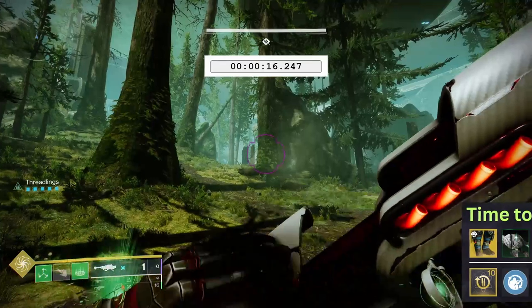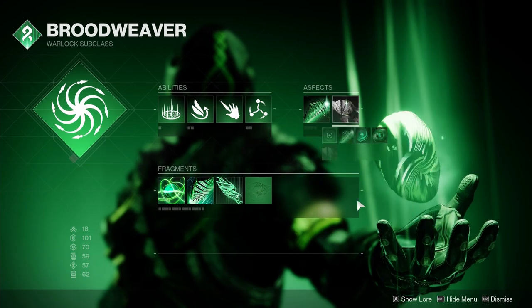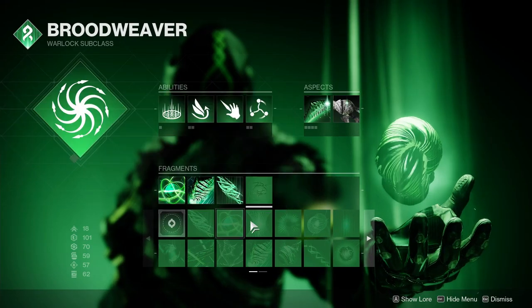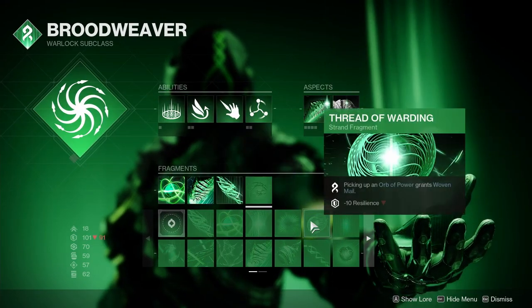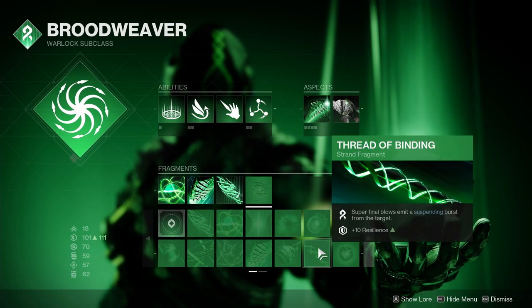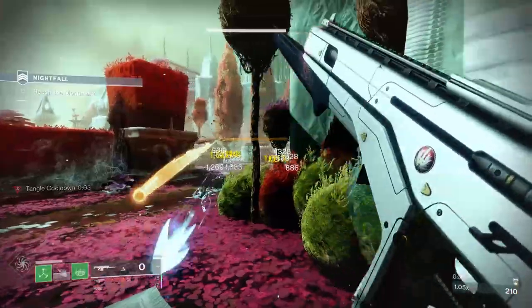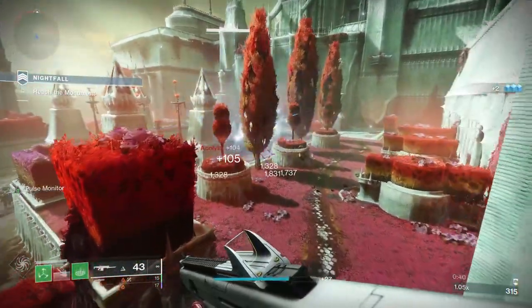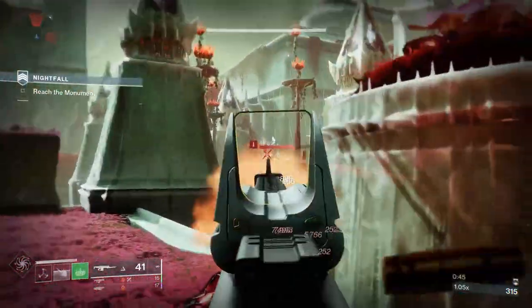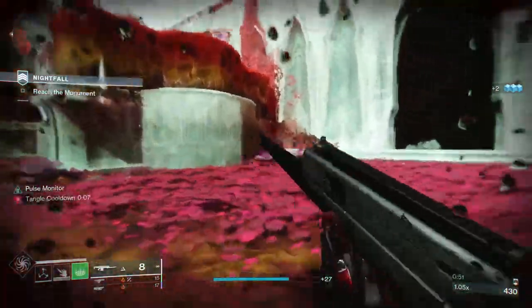There are a couple of drawbacks to think about when equipping the Weave Walk aspect. First, you are losing a fragment slot, which can be a bit disruptive — a lot of the fragments in our Strand subclass kit kind of complement and play off of each other, so removing just a single piece has the potential to upend an existing build. It's not an aspect that's just going to drop in extremely well with every setup. To get the most out of it, you also have to be a little more conservative with physically using your melee. If you really like using Necrotic Grip with Strand, dumping out those ranged melees and spreading poison all over the battlefield, being cautious with your melee charges might not be what you're into.